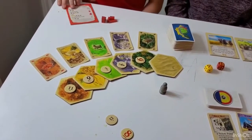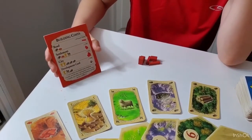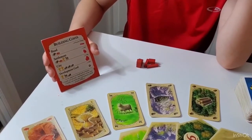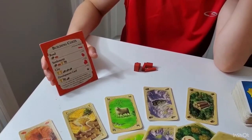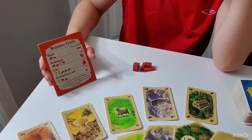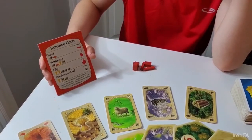Now let's talk about things you can build. You can build a road, which costs a wood and a brick. You can build a settlement, which costs wood, brick, wheat, and sheep. You can build a city, which costs two wheat and three rock. Or you can build a development card, which costs wheat, sheep, and rock.